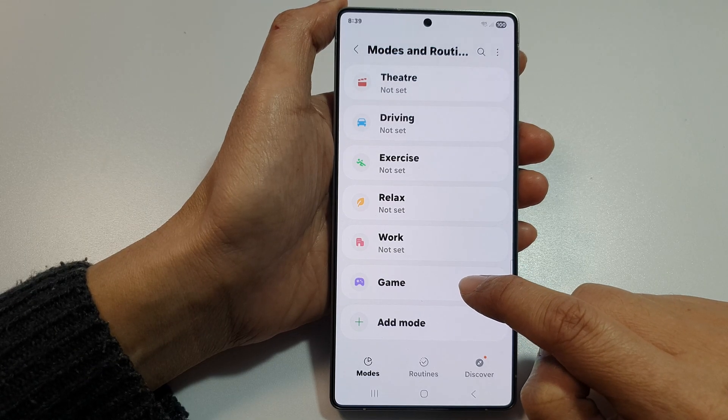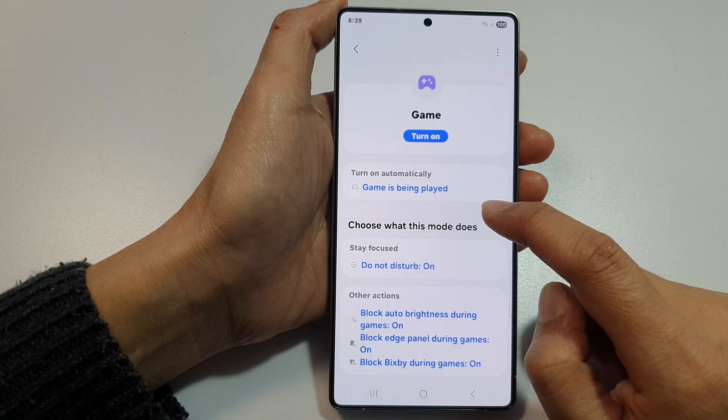So in here is where the priority mode has been moved to — to Game in Modes. Tap on that.